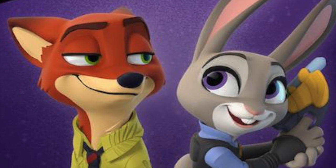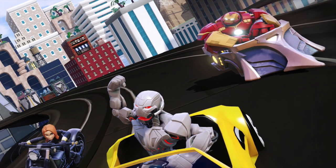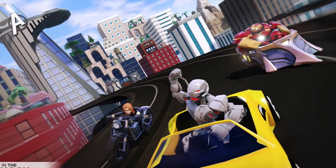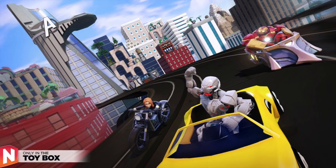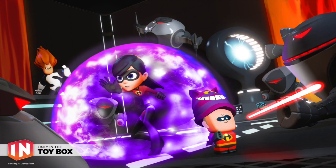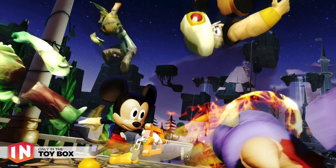Of course we already knew about Hulkbuster and Ultron, but they were confirmed to be coming in November — you can see them here in the toy box. There's also an updated version of the Speedway toy box minigame with some extra levels, including a Marvel level and an Inside Out level. Sumo Digital is still pulling out all the stops on that minigame. We've also got a new level for the toy box takeover mode featuring the Incredibles characters, with a focus on Syndrome and his plan to take over the world.